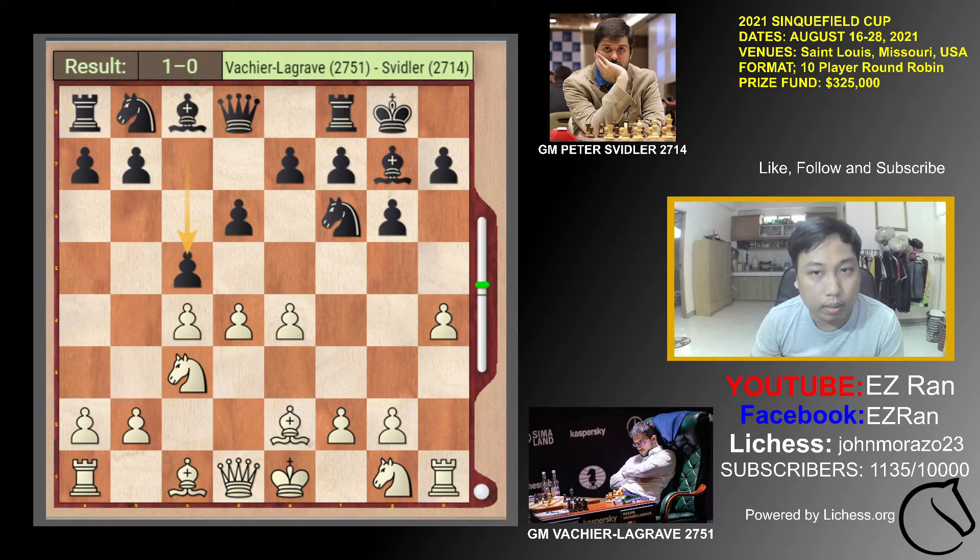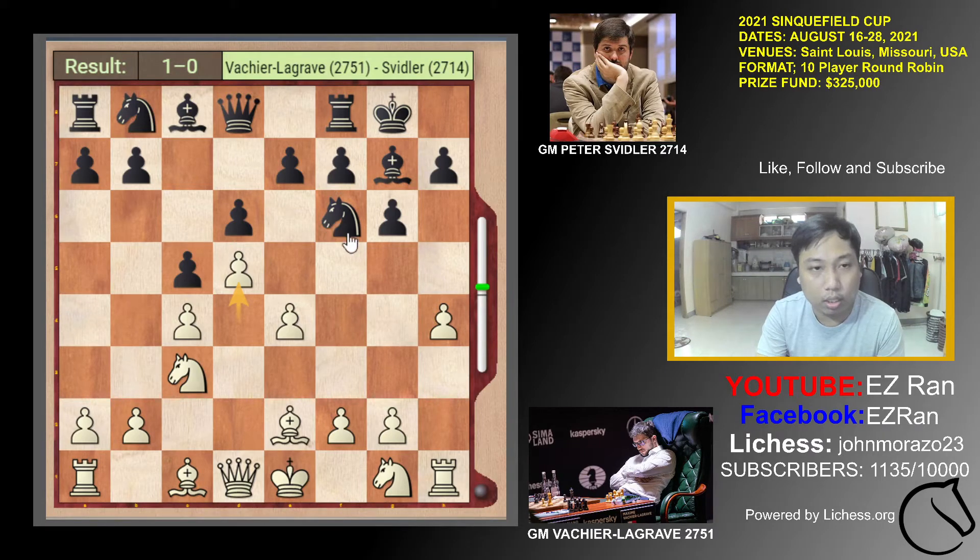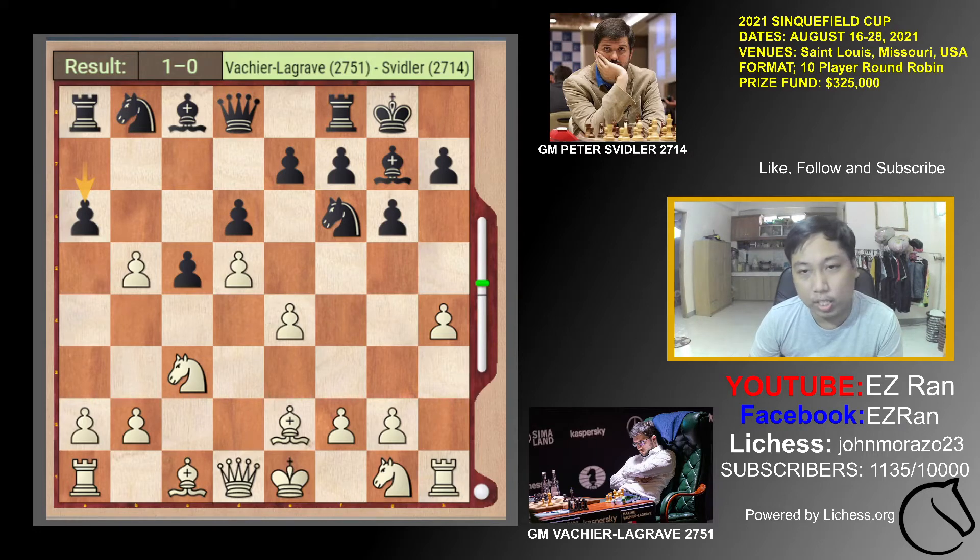Svidler played D5, trying to complicate the situation. According to some grandmasters, the best move here was E6, because of the theory that when someone attacks you on the flank, you should attack in the center — a reasonable principle. The game went B5, C takes B5, A6. This is like a King's Indian or, to simply say, the Benoni formation.